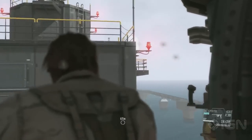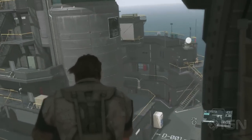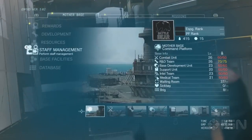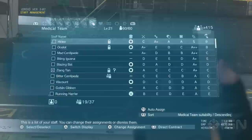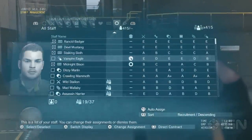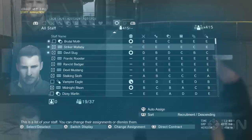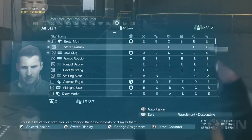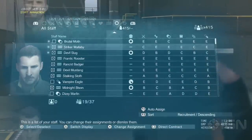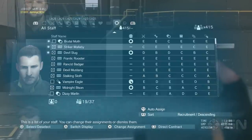In addition to that, we have a lot to do with menus on Mother Base — this is where most of the key management goes on. In Mother Base, all the guys you're Fultoning out are ending up here. We'll go down to Staff Management and bump over to All Staff. These guys all have different abilities — see those letter grades? Each represents a different skill. Let's look at Striker Wallaby. He is pretty bad across the board — one of our most terrible soldiers. He's okay at fighting and gathering intel, but he is trash at research and development, base development, support, and everything else.